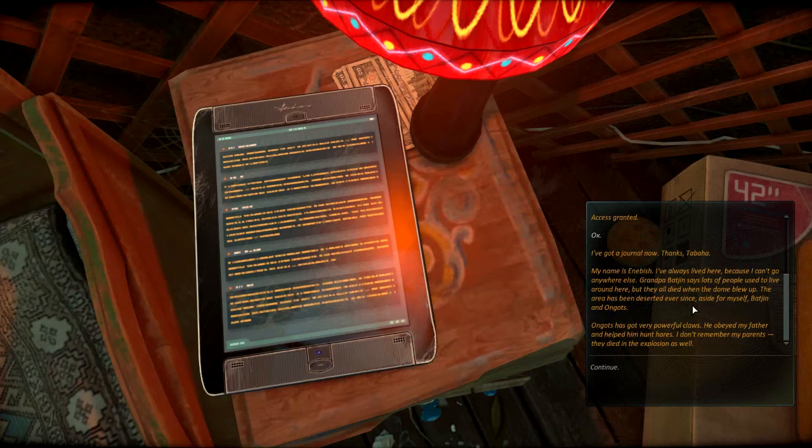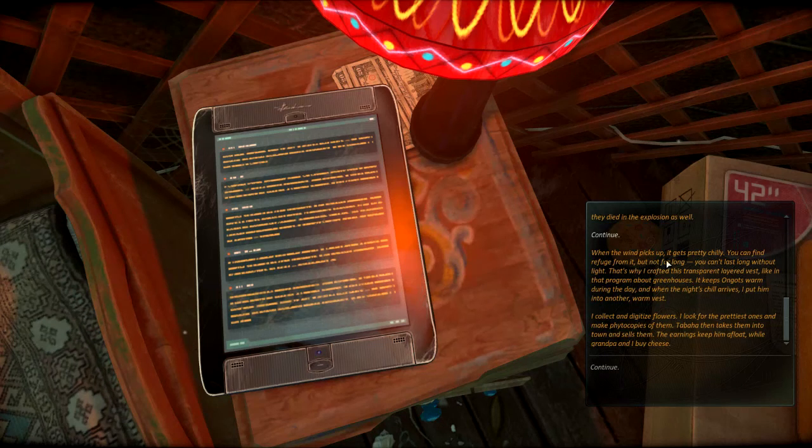Ongots has got very powerful claws. He obeyed my father and helped him hunt hares. I don't remember my parents - they died in the explosion as well. When the wind picks up, it gets pretty chilly. You can find refuge from it, but not for long. You can't last long without light. That's why I've crafted this transparent layered vest. Like in that program about greenhouses, it keeps Ongots warm during the day, and when the night chill arrives, I put him into another warm vest. I collect and digitalize flowers. I look for the prettiest ones and make photocopies of them. Tabaha then takes them into town and sells them. Their earnings keep him afloat while Grandpa and I buy cheese.